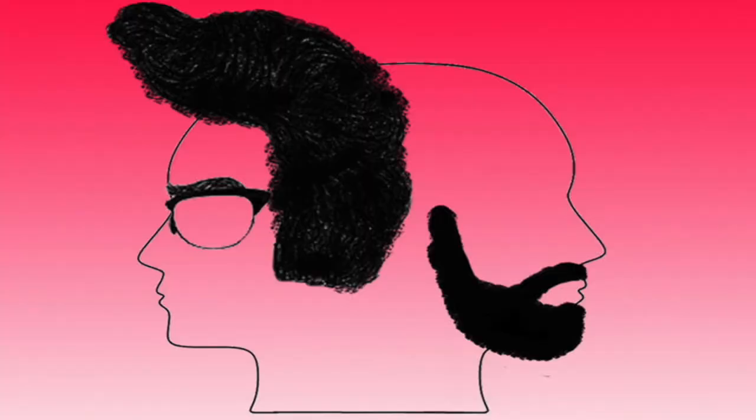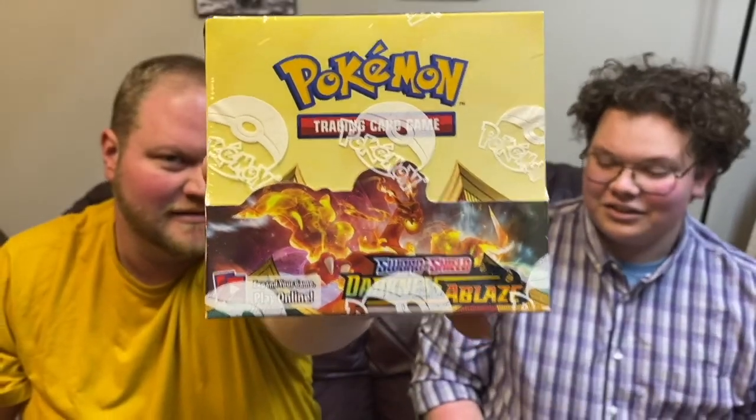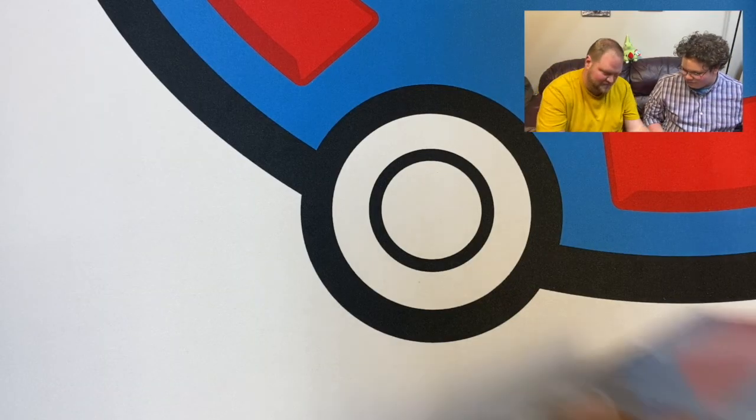Hey everybody, I'm Moptop and I'm Beardy, and today we got our hands on a 36-count pack booster box. We're gonna be opening Sword & Shield Darkness Ablaze — 36 packs right here. What we're looking for is that massive Charizard on the front, plus any V's, V-maxes. I don't think GX's are in this set. Let's do this!